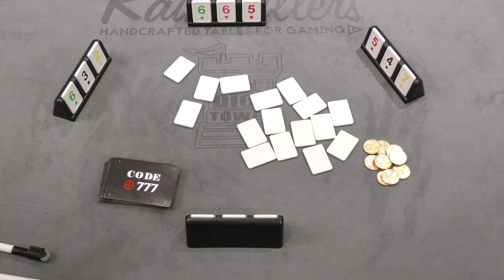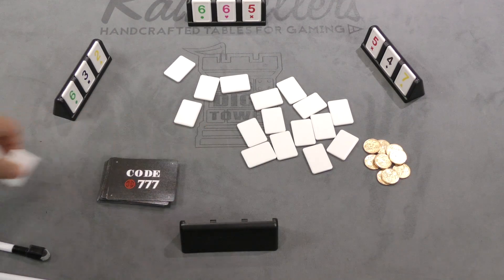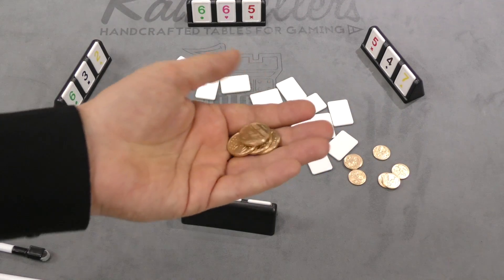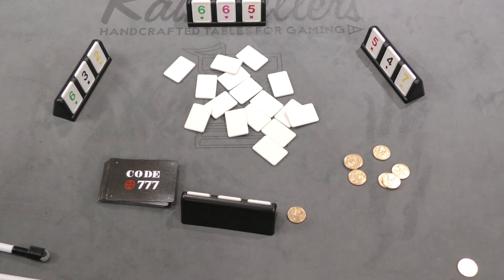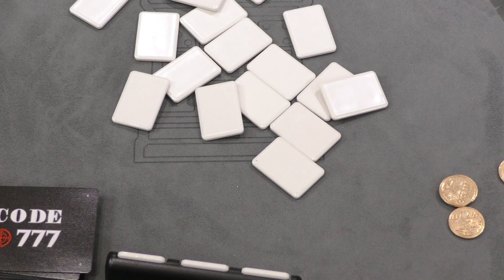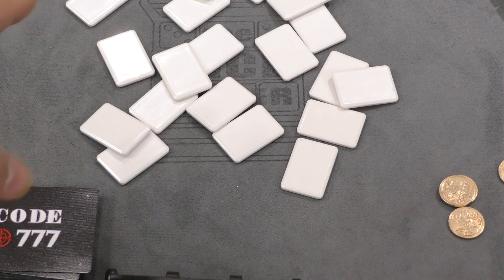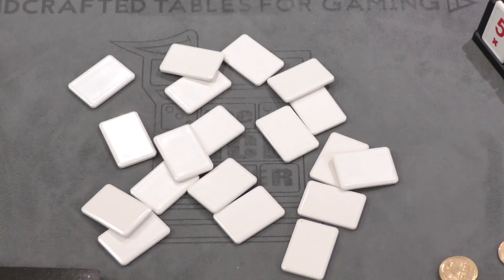If on your turn you think you know your code, you say what your code is. If you're correct, you get to see your code, then you get rid of those numbers and draw three more, and you also get a coin. The first person to get three coins wins the game. If you're incorrect, you do not get the coin, but you must still discard your numbers and take new ones. Either way, all the other players get more information, so when you guess, you're helping everybody out whether you get it right or wrong.